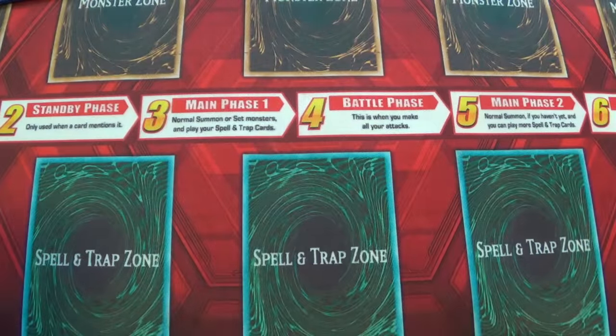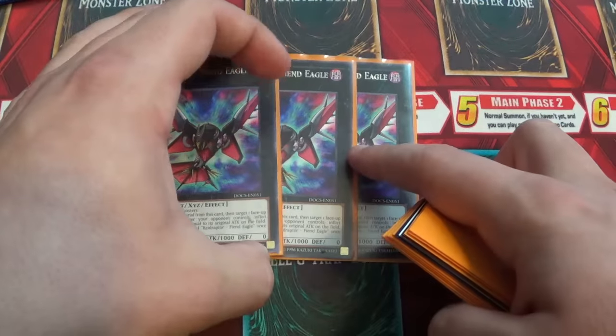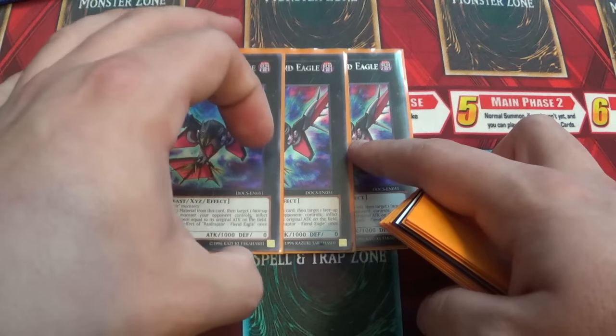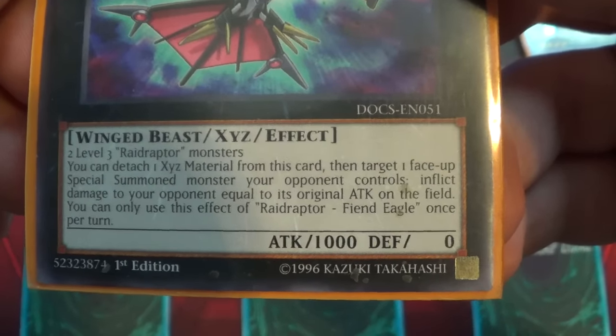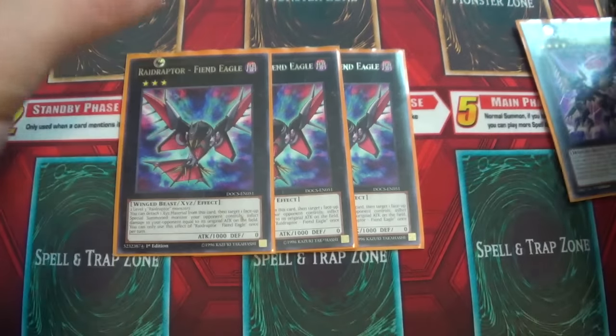That's basically it for the deck — it's a 40-card deck. Now for the extra deck: Triple Fiend Eagle. You kind of play x3 depending on how many times you make this. Let me explain what Fiend Eagle does — you can detach one XYZ material from this card, then target one face-up special summoned monster your opponent controls, and deal effect damage equal to its original attack. So it's basically more of a burn card than anything else, which is really quite amazing.